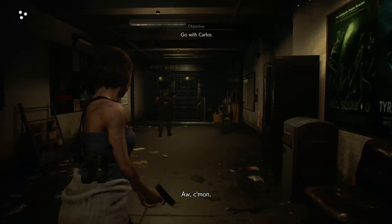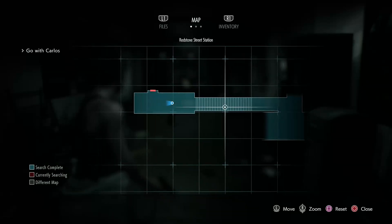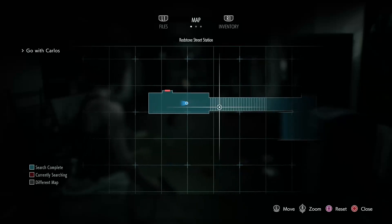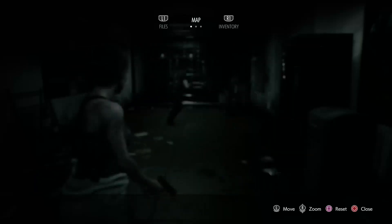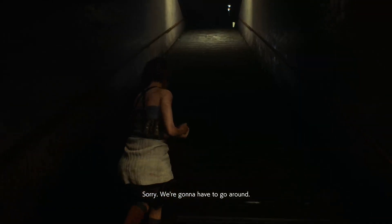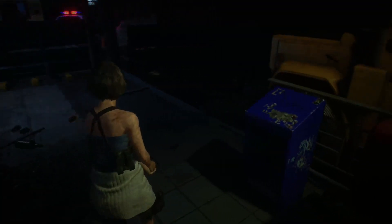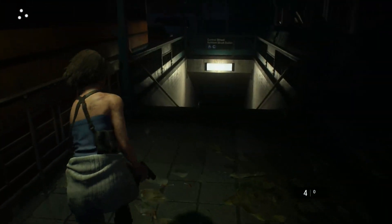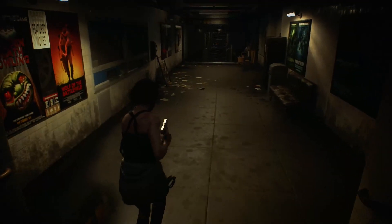This is where the actual game really starts — we can open our map for the first time. If you haven't played a Resident Evil game before, an area will turn blue if you've collected every pickup available in that section. However, it does not count collectibles, so an area may still be blue while Charlie dolls or files remain. Here we've got our first Charlie doll — number 1 out of 20 — hidden just there, and that won't change the map color.